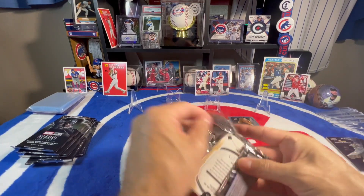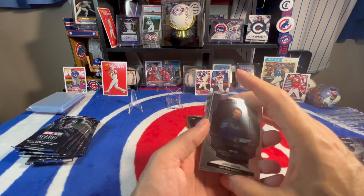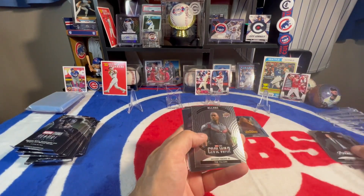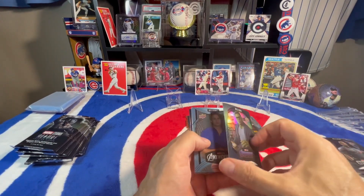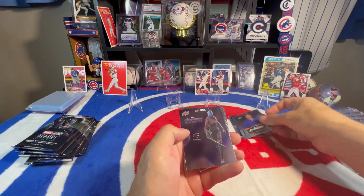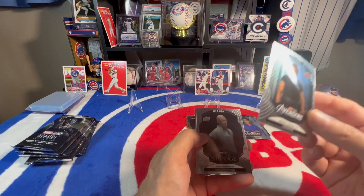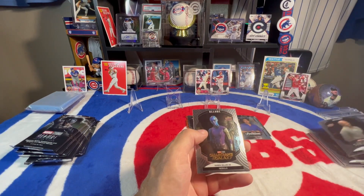We get to ripping more. Didn't get an auto in the last box, which was kind of disappointing, but it is what it is. We got Cap, Agent, the Falcon, Black Rainbow of the Hulk, which was pretty cool. Blue of Bruce Banner. Nebula. We got Jeremy Renner, Hawkeye — hopefully he recovers. The Ancient One. And Nebula.